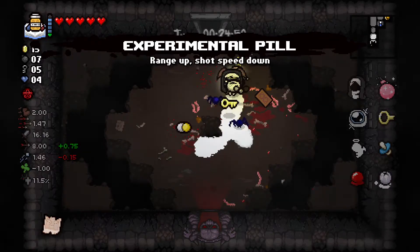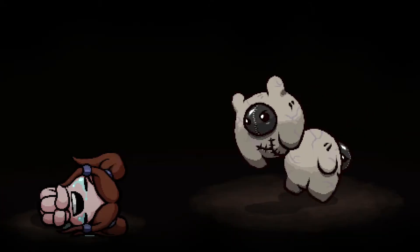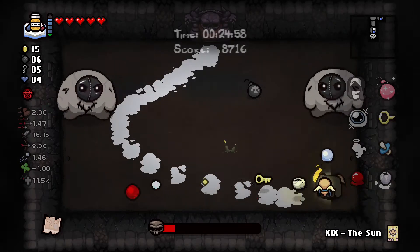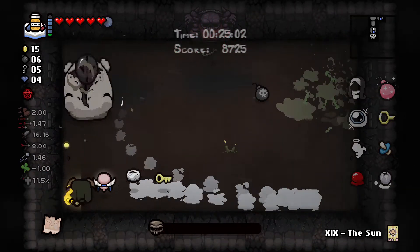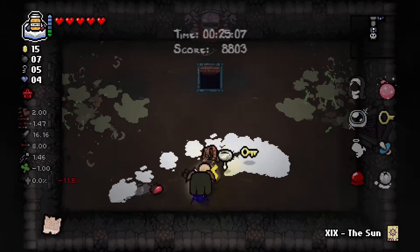Experimental pill - Range up, Shot Speed Down. Sure, given the amount of shot speed I have. Sister's Vis! That's scary. But I got super awesome bombs. Look at that health! We did not expect Sister's Vis. I can get the belt - that's okay. We want to get hit a little bit. We can get the curse room and then get some hearts.